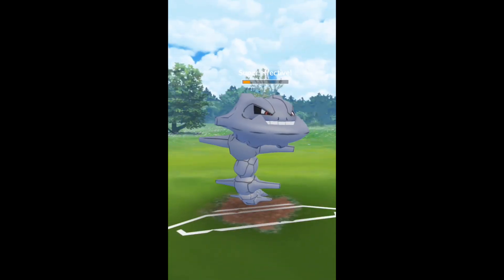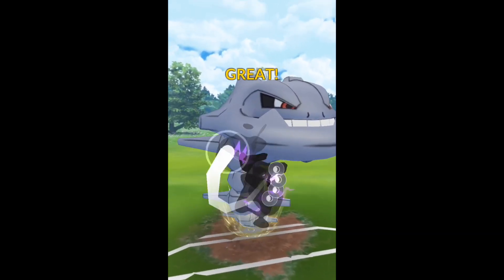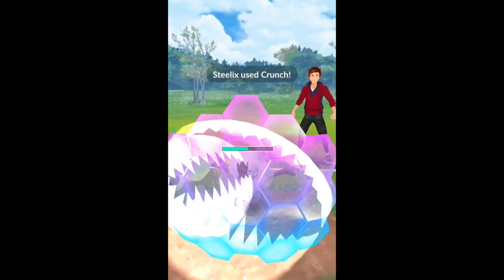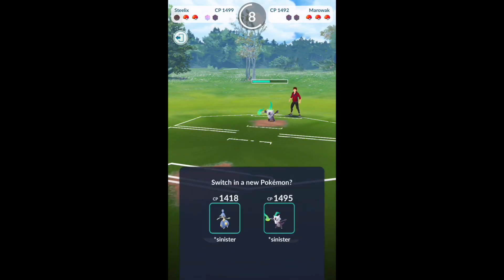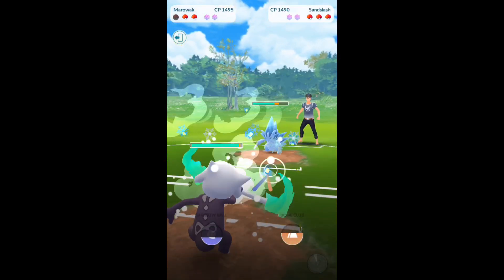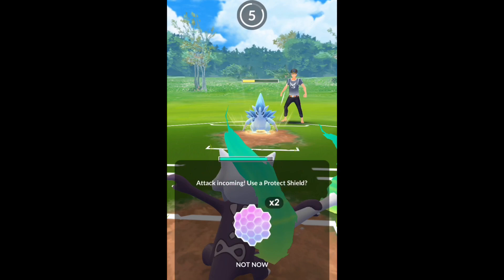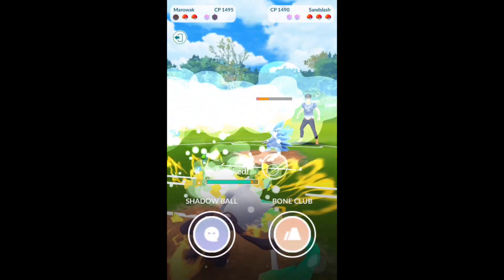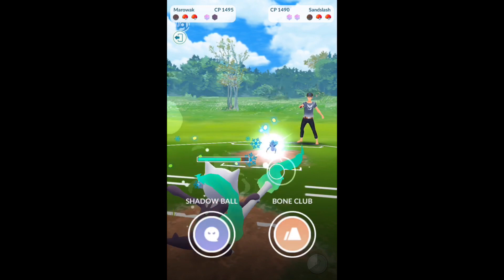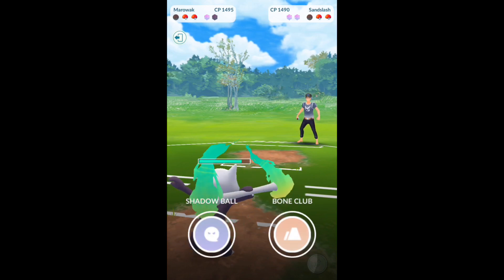To get to your first Bone Club, they're both the same at four apiece. Then to your second Shadow Ball, it's going to be five Hexes and five Fire Spins, just because of how it adds up. So it does make it a little shorter there. You guys can see I've switched out — Alolan Marowak has Fire Spin, so against something like Gallade with Ice Punch, it's going to be doing super effective damage and have a ton of energy built up.